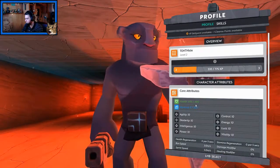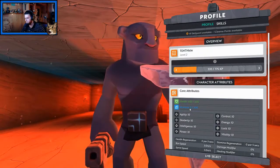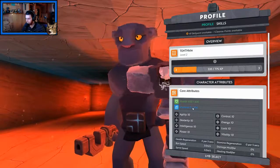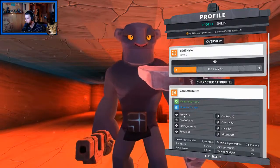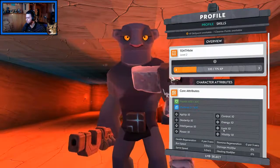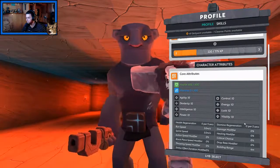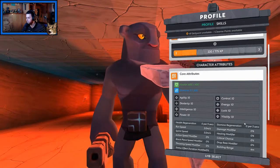So, core attributes. Health is at 600. Stamina — I don't have any. That's no good. But looks like we have agility, dexterity, intelligence, power, control, energy, luck, and vitality. So this is like a proper RPG now. This is fantastic.